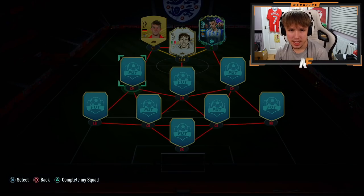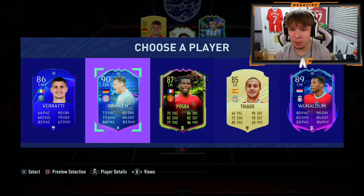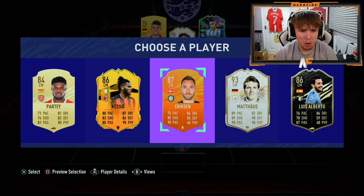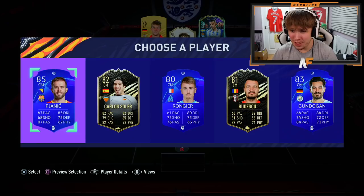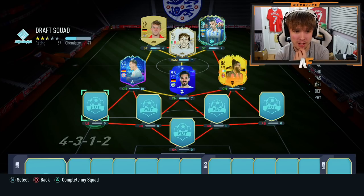Into the midfield — can we get some chemistry going? Kimmich links nicely with Walschmidt, so we'll go with Team of the Tournament Kimmich. For the central center mid, I really want to try Kessie's card even though he doesn't link — he looks solid so we're going with him. For the final midfielder, Gündogan gets a German link, and Solar kind of links via La Liga, but we're going to go with Gündogan.